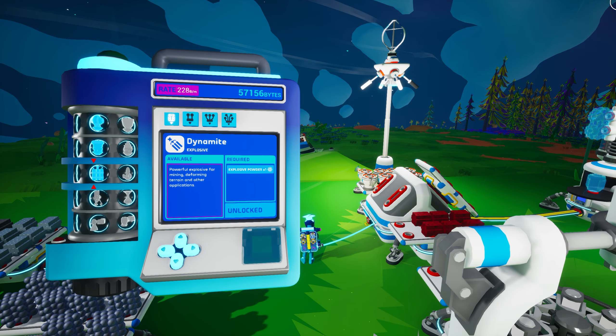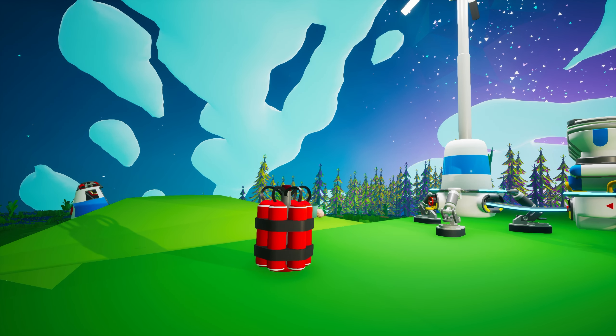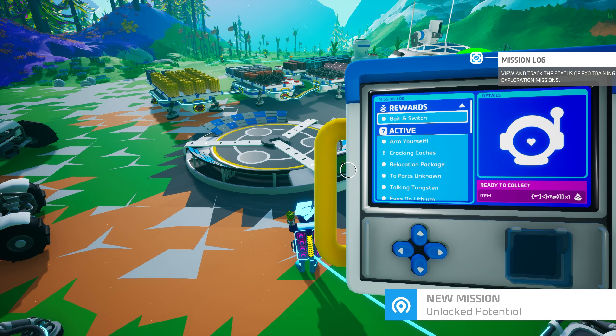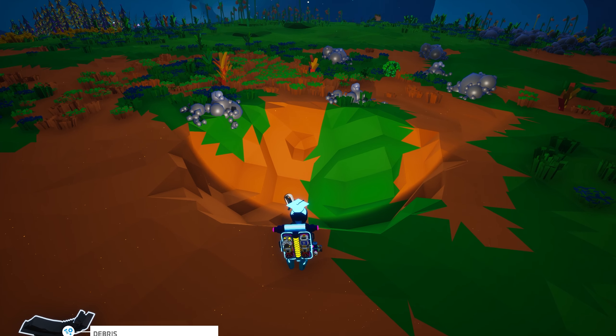Let's pause to discuss dynamite a bit further. We have mentioned it several times and even unlocked it in an Astroneer Academy 106 Extra for 3,750 bytes to complete the Advanced Explorer Kit mission. You can create it with a small printer or your backpack printer from one explosive powder, which is created in the chemistry lab from 2 carbon and 1 unit of sulfur. Similar to packagers, dynamite can be attached to just about anything and becomes armed when you attach it to something — you can tell it is armed by looking for the small red lights. When activated, it begins to beep and the red lights will begin to turn off, counting down the detonation. Anything within the blast radius, including you, will be destroyed.